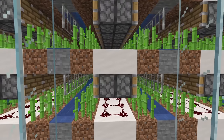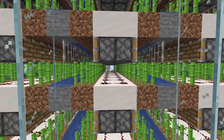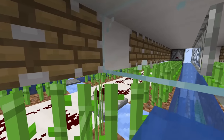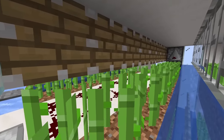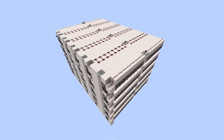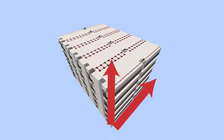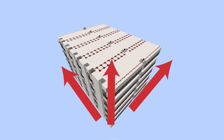The back-to-back piston configuration you see here allows more sugarcane to be planted horizontally, and restricting the sugarcane to only grow two blocks tall saves space vertically when stacking the farm. This design is very modular, so it can be expanded vertically as much as you want, or horizontally in either direction, allowing you to pretty much build this in any size or shape you'd like.